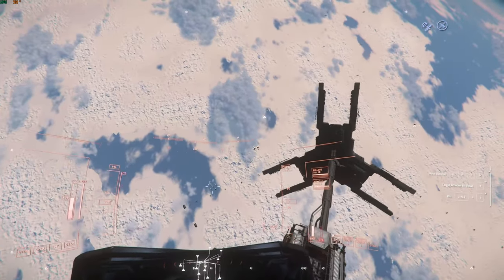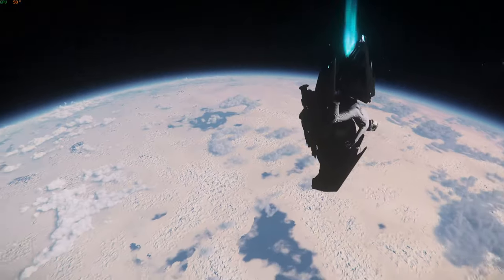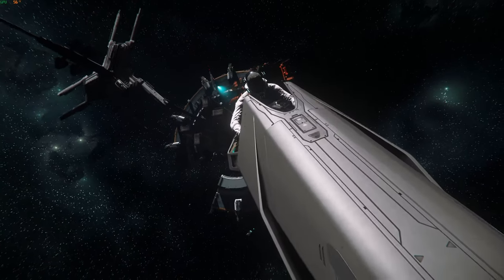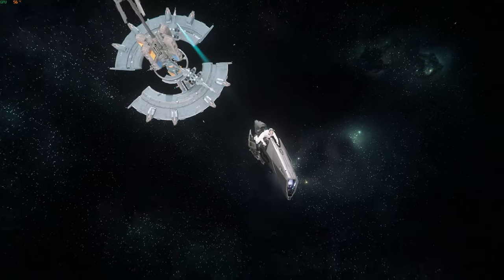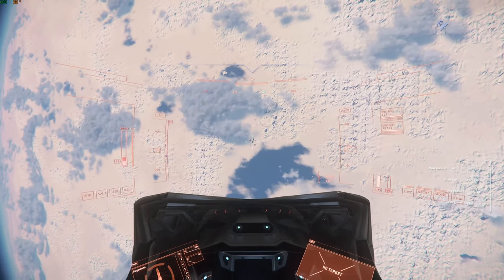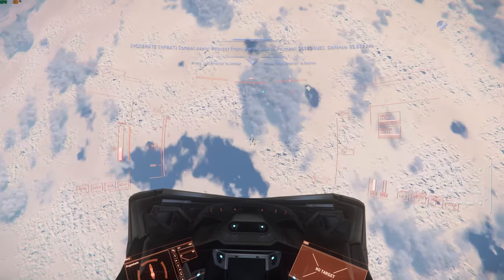Now we need to look for Microtech. Since we don't have a quantum drive, we need to manually aim for it. I've made this trip so many times with a little Pisces or some other smaller ships, so I kind of know which direction I should go. Can we get there with a bike? Let's find out.